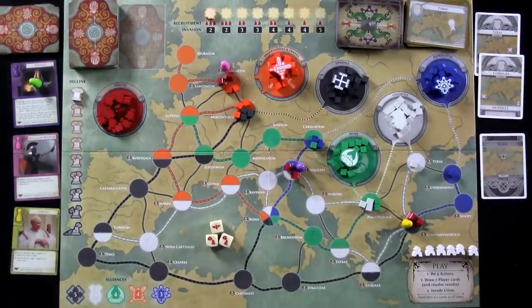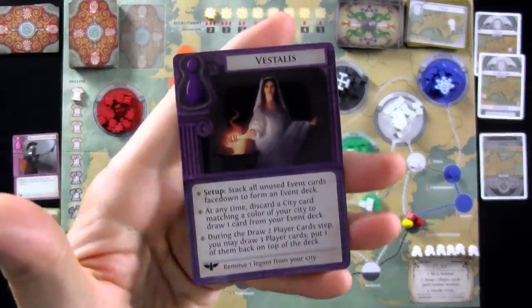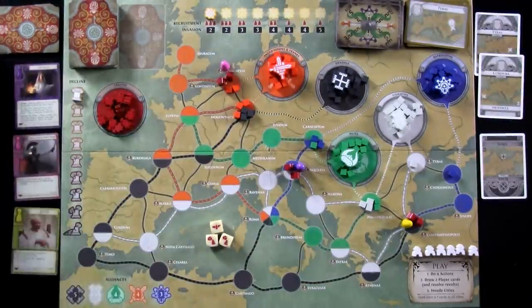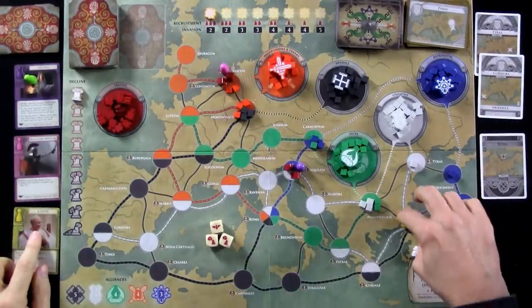I've got it set up. Today I'm going to be the purple Vestalus character, who has got to be one of the coolest characters I've ever seen - not quite like anything else in Pandemic history. She can see the future, folks. And we've got the Magister Militum, Mr. Pink over here. And we've got the Consul, the yellow character.